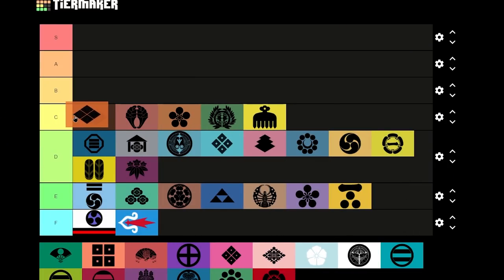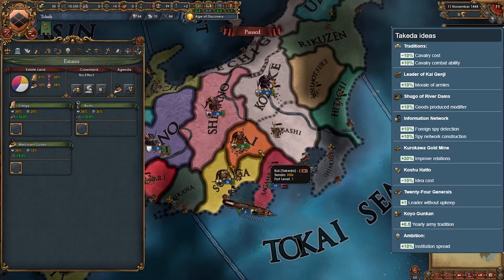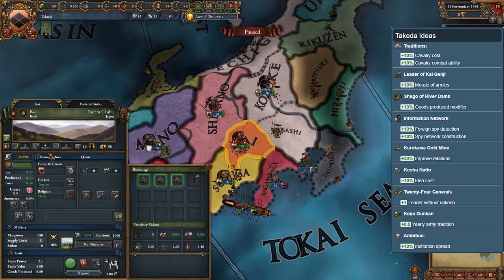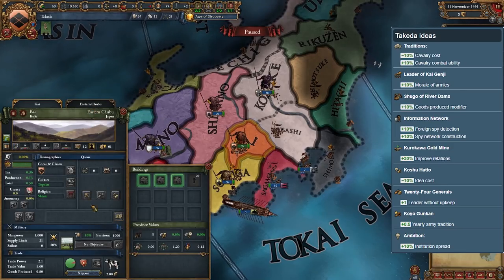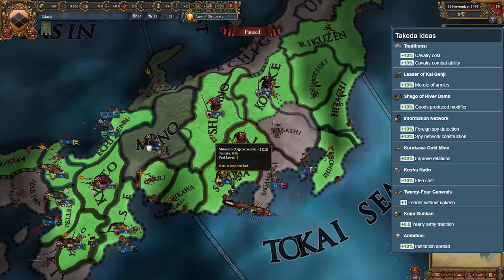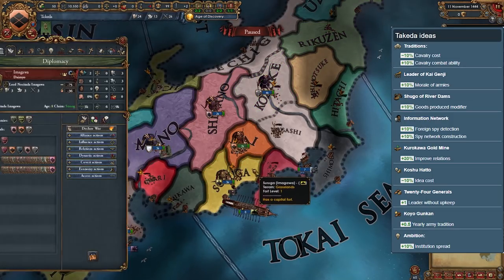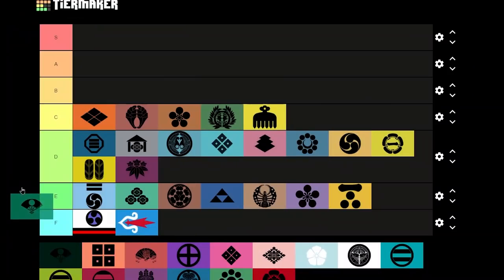Takeda is another landlocked daimyo with 2K troops. Its national ideas are pretty balanced with some really good ones in there. You will be able to easily conquer 2 of your 4 neighbors, but after that you might struggle. They will also be pretty decent for a tall Japan, with the goods produced and idea cost national ideas.